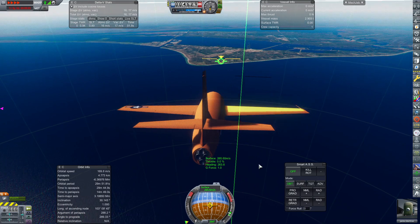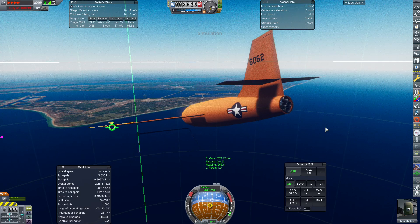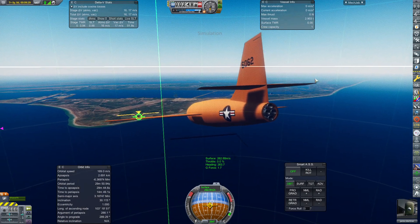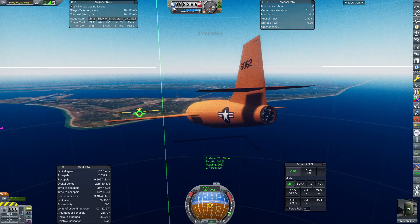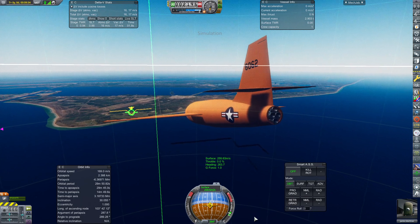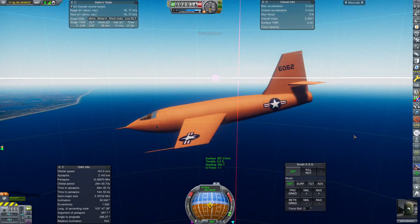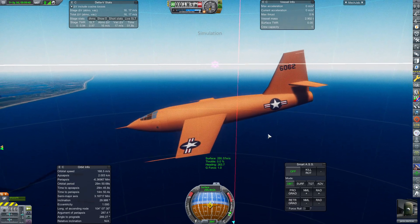Ignore the glitchy ocean if you can possibly ignore it. The X-1, because it is straight-winged, is not actually very good at flying supersonic. I'm switching to altitude above ground because that's more useful for landing. The X-1 requires quite high thrust to quite high altitude in order to break the sound barrier.